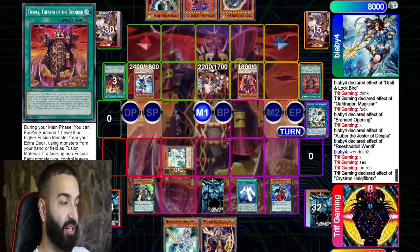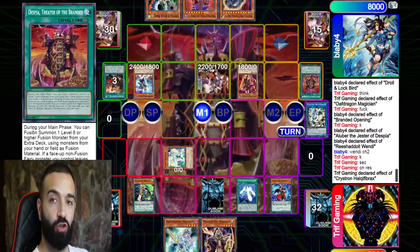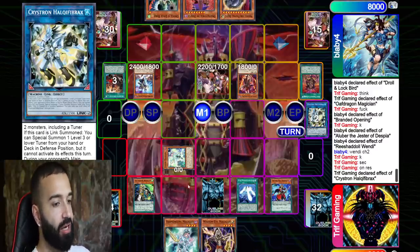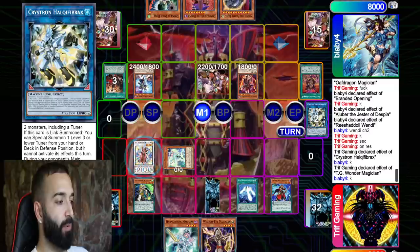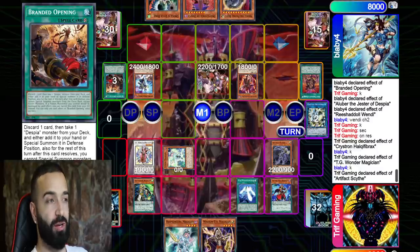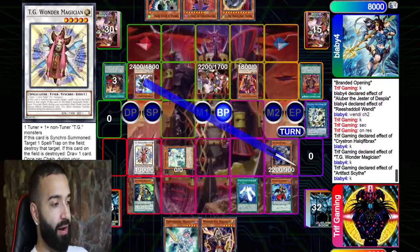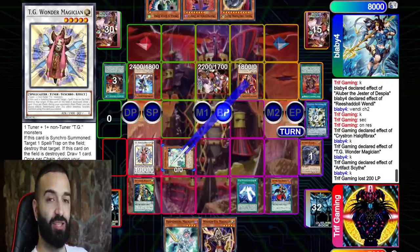He draws in draw phase — I revealed the Scythe, that's fine. I let him activate Despia. But once he activates it, there's a timing — you can't activate the effect right away after activating the card. I use Needle Fiber into TG Wonder Magician, pop my Scythe — boom, no fusion summoning for you this turn. If I had Baronis right now it would be wonderful but I don't. He attacks, that's fine.